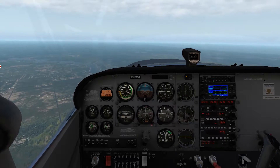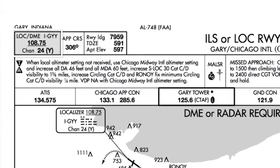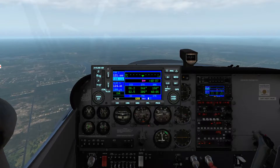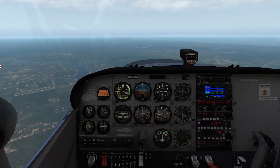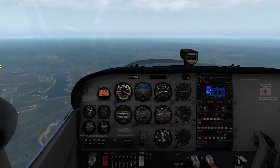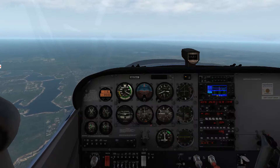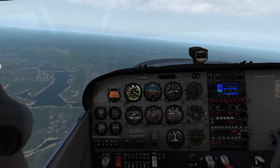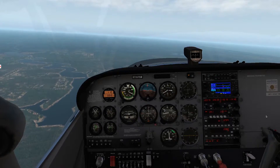Another tool we can use to help us land is our ILS - our instrument landing system. Looking at the approach plate, 108.75 is the frequency for the localizer for runway 30 here at Gary. I have 108.75 plugged in to my NAV1 and I'll flip that into the active. We should see the needles come alive. We can click NAV1 up on the audio panel to hear and identify it - now we are tuned and identified. The localizer needle is our vertical up-down needle, and it shows us if we are left or right of course - if the needle is to the left, we fly to the left, similar to VOR navigation.